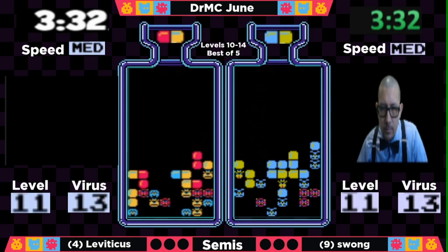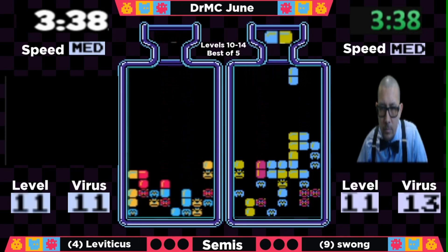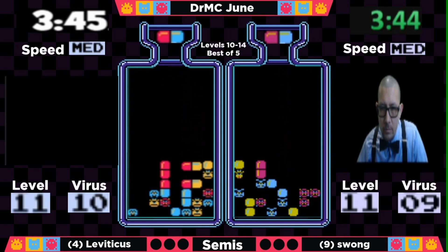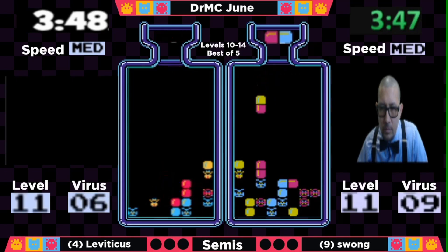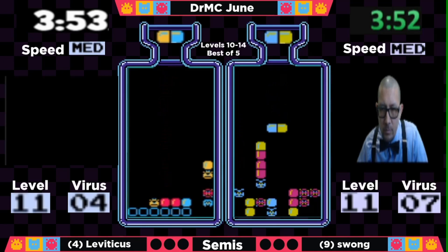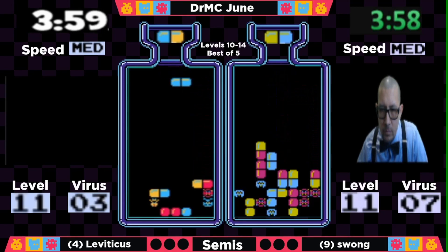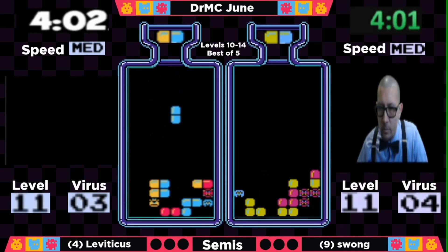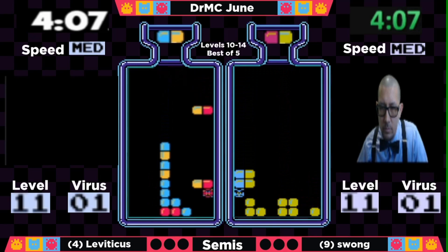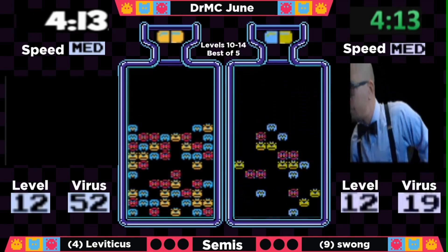It seemed like Swong didn't have much to do with red pills, but he managed to combo it down and wait for the right pill, which came at a good moment. Then he had a missed flip — looks like he overshot his flip for the blue and yellow. But he is recovering from it, going to use it for those blues horizontally. It'll break that double on column 8, but it's going to be a nice combo once it goes down. He's still holding a very small lead as we head into the endgame for level 11.